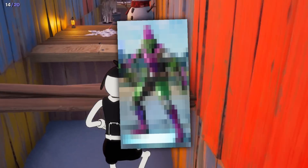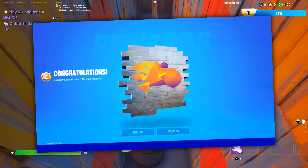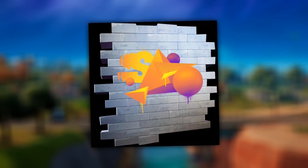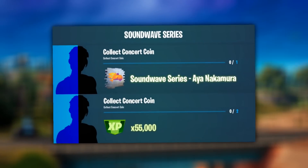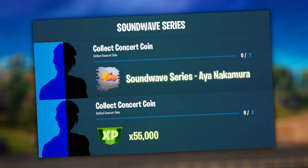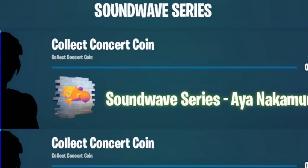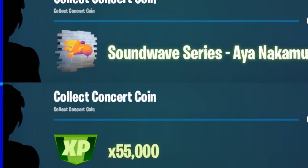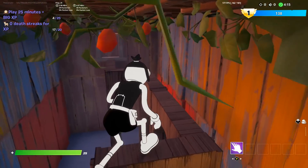Before we talk about the Green Goblin skin, we also got some other bonus items we're going to be able to unlock soon. We're going to be able to get the brand new Soundwave series spray. According to iFireMonkey, there is actually going to be a challenge added in soon that has us collect a concert coin. When you collect it, you will get both the spray and 55,000 XP — or if you collect two coins, you'll get 55,000 XP, so there's going to be multiple.